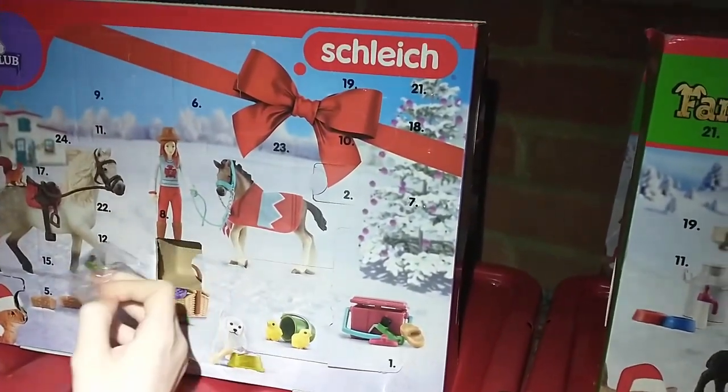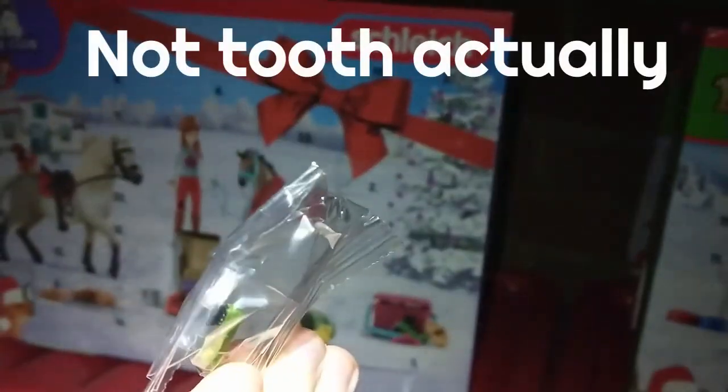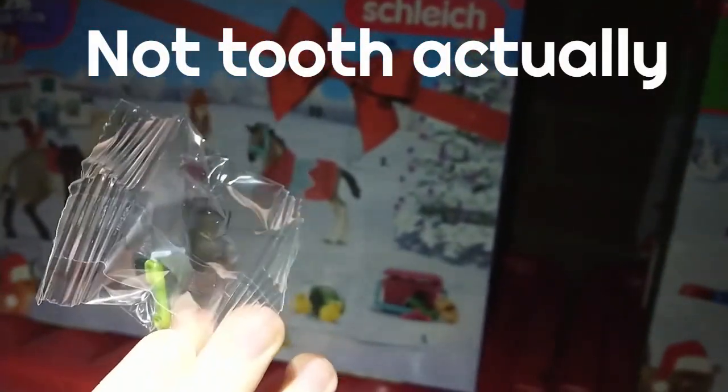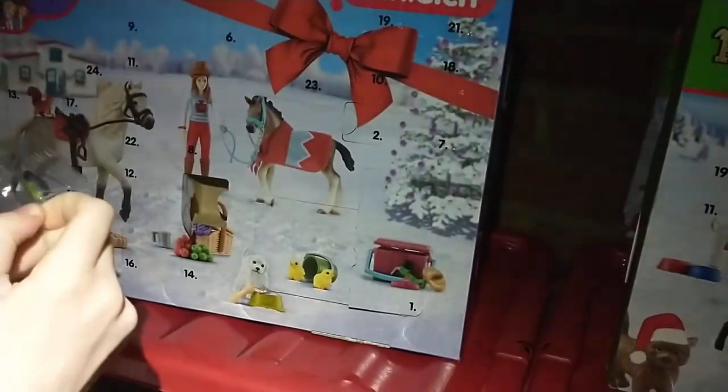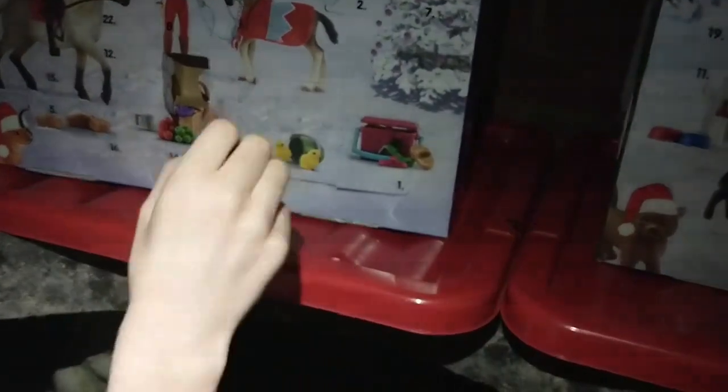So I know what's in here — it's in a little plastic bag. It's a little toothpick with a pointy metal bit on one side and a brush bit on the other, which I guess could be for hoof oil as well. I think that's pretty cool.